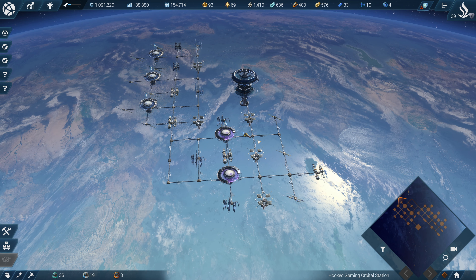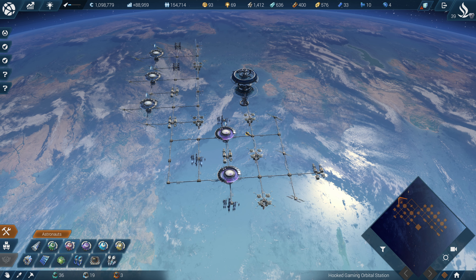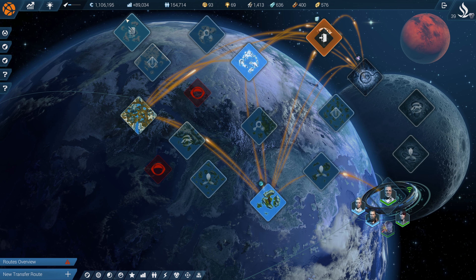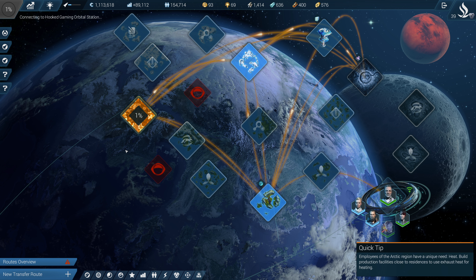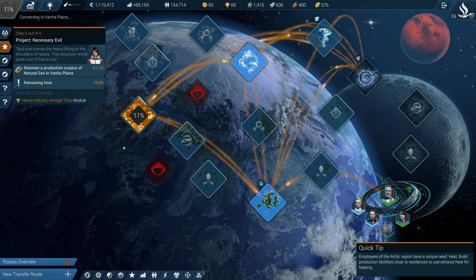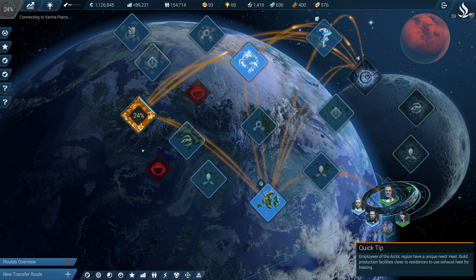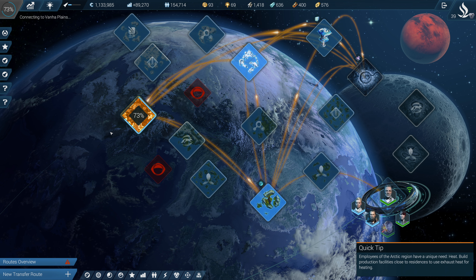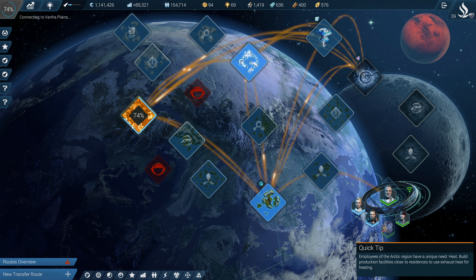We can now further expand this as well due to the different allowances we're receiving. The money has also just skyrocketed, which is quite good. Now we're going to go into gas production - gas will allow us to produce aerogel. However, this region seems to be causing a problem and freezes the game, I'm not sure if it's this specific region or the buildings within it.